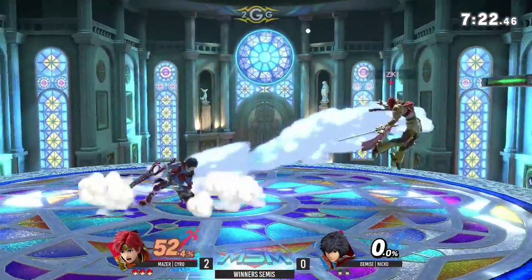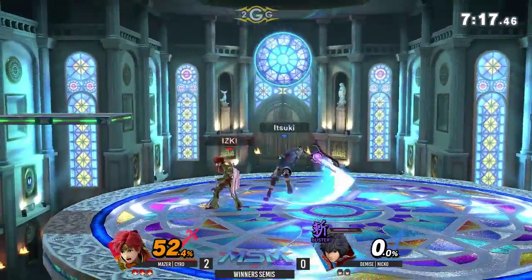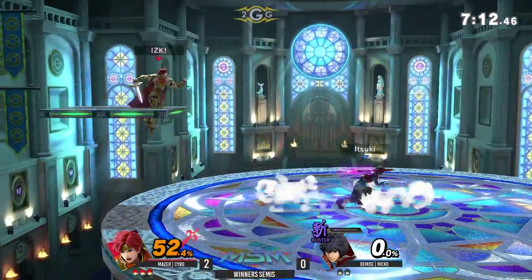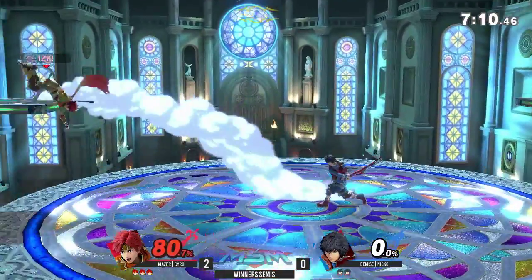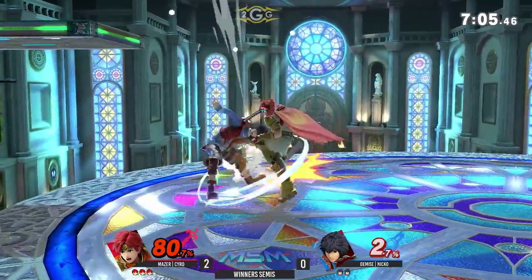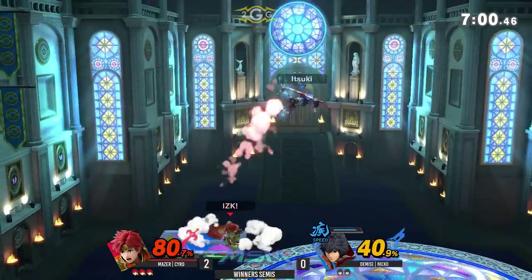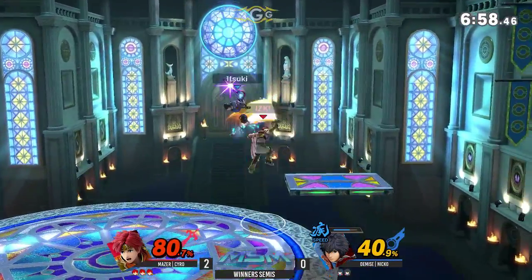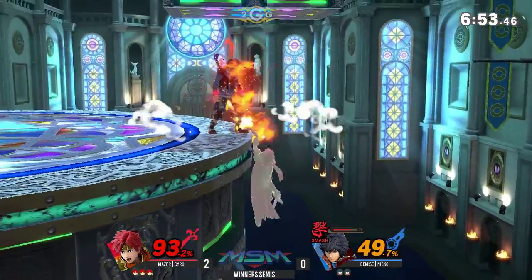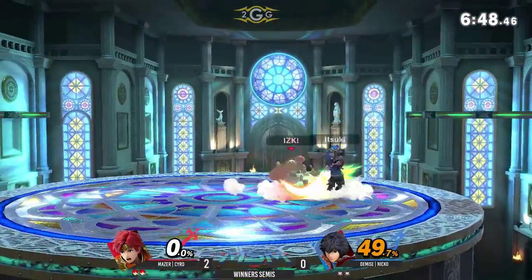That was crazy — wow! Syro popping off right now! He's only at 52% and he's got a big lead. Right now all he has to do is prolong it — prolong the time he keeps his stock and continue to rack on percent. Keep the extra credit coming. If he does that, he'll be able to take this set 3-0. Niko just seems a little tilted right now — not able to change his Monado arts as fast as he wants to. 50% already tacked on for Syro — this is really nice.